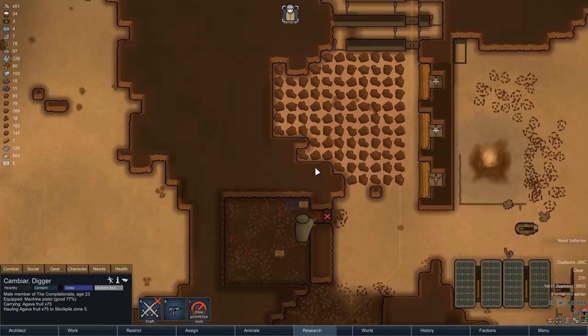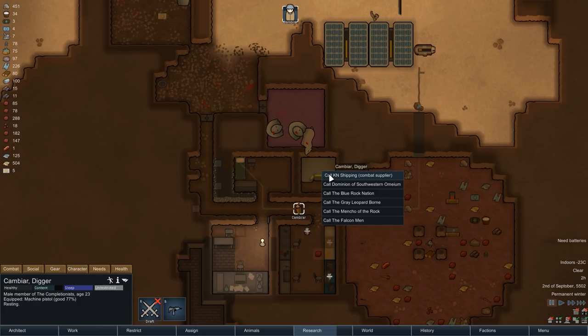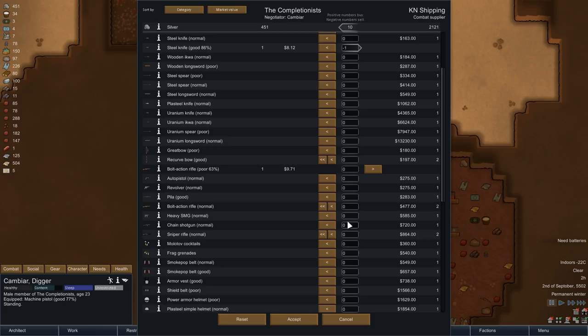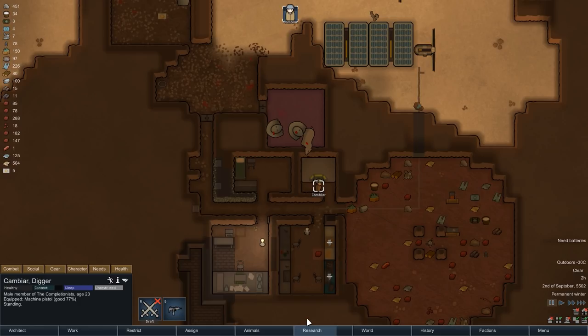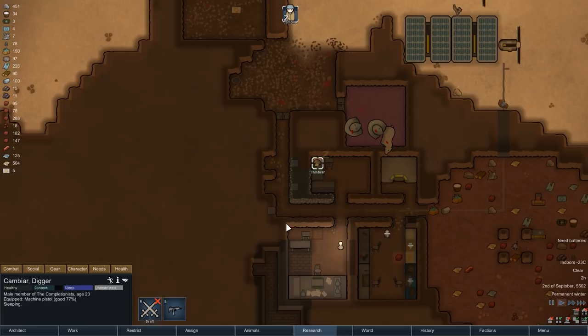We'll wrap this one up after trading one last time. Another orbital trader has passed by, and this time it is a combat supplier. This means we can sell a few low value weapons for the enormous profit of 10 silver, but after just spending about 300 we no longer have the cash to buy anything ourselves. That is not as big of a problem though, because after our research efforts in the last episode, we now have the option to craft a few interesting things ourselves — that is also something that might happen in the next episode. I hope you enjoyed another episode of Adventures Out on the Ice Sheet. If you did, please go ahead and leave a thumbs up, and if you haven't subscribed already and want to stay up to date on all the latest videos, then go ahead and feel free to subscribe. Thank you all for watching, and I'll see you next time. Cheers.